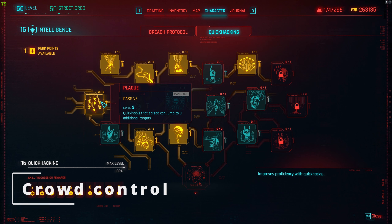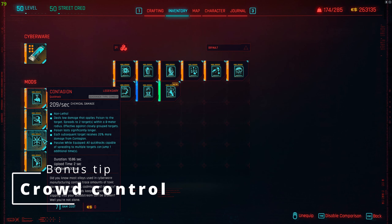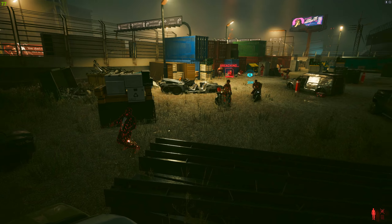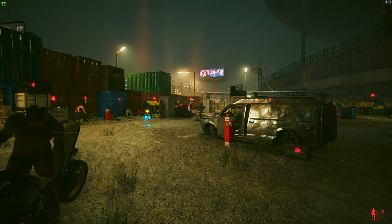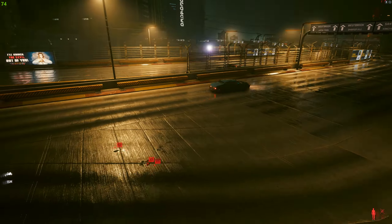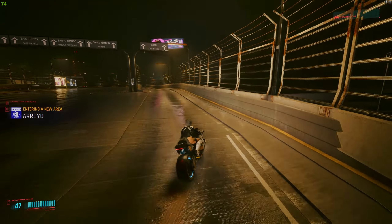Bonus tip: if you max out the perks called Plague, Diffusion, and Signal Support in the Intelligence tree, and put Sonic Shock, Contagion, and Cripple Movement into your cyberdeck, then uploading the Cripple Movement quick hack onto one enemy will cause it to spread to everybody in the enemy group — immobilizing them and preventing them from spotting you for quite a long time. So yeah, that's pretty overpowered.